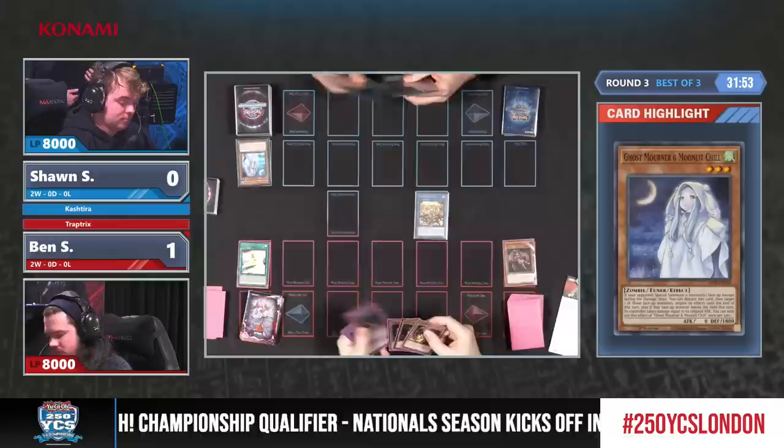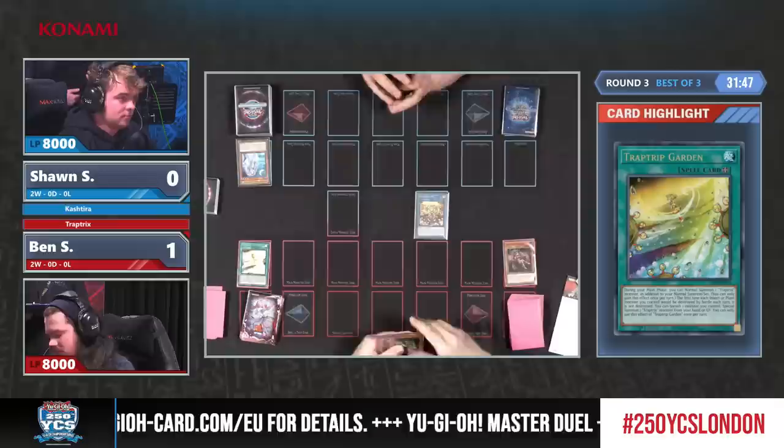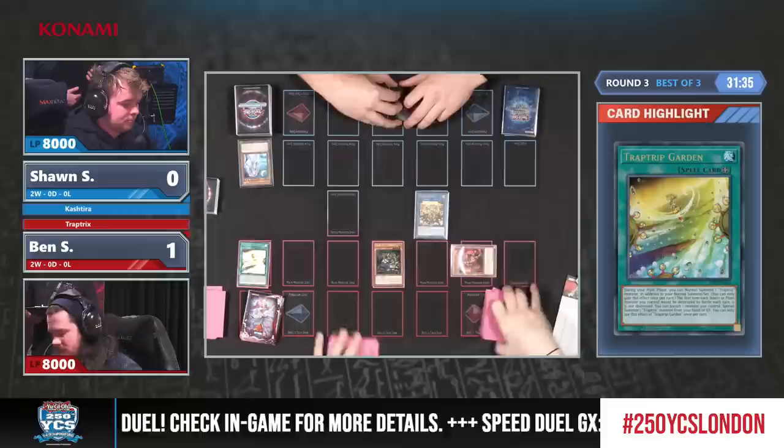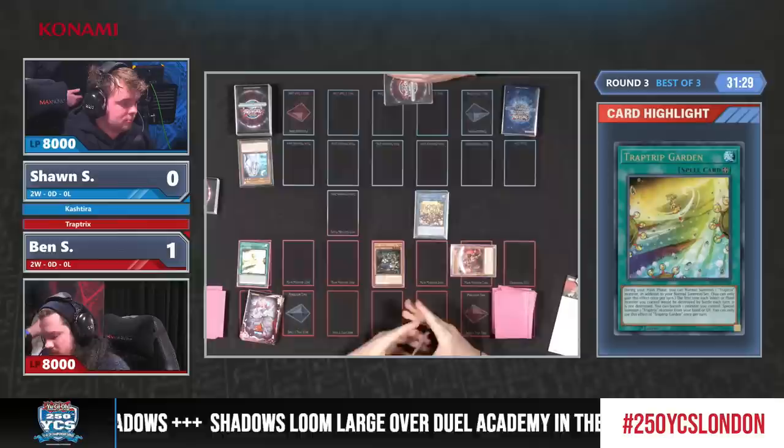I wonder if you miss that era of Yu-Gi-Oh! where your hand traps were also tuners, that you could either use as disruption or Normal Summon to the field for combo plays. Those were the days — especially Goki, not only because of tuners but because they were level 3 for XYZ plays, like Saber Invoker.